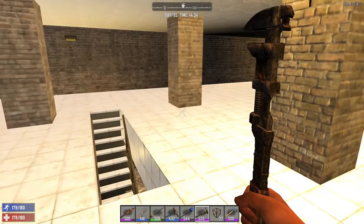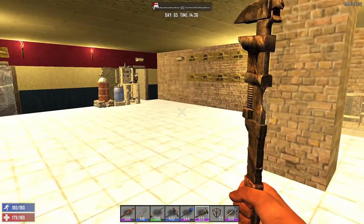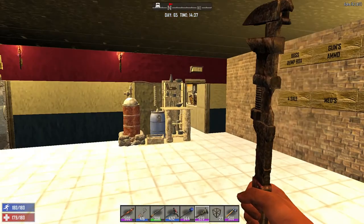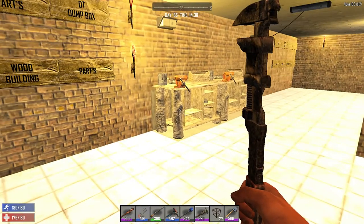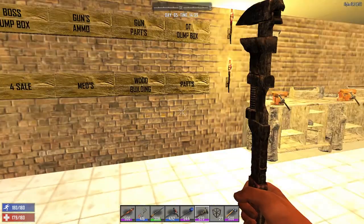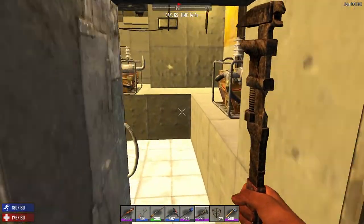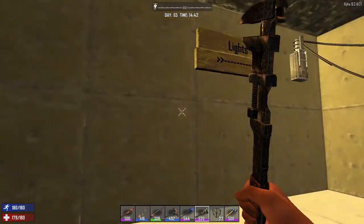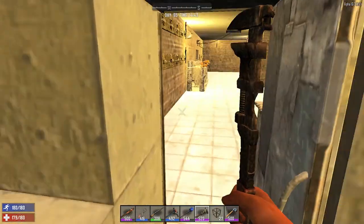Quick little tour of the base — that's our mine down there, we won't go in there. This is our crafting and storage room; you can see everything is all labeled up on both sides of the doorway. We have electricity down here, two workbenches, and a chem station. This is the generator room.